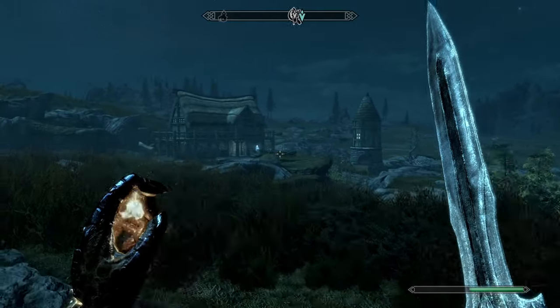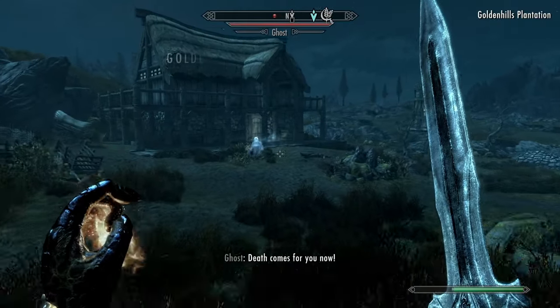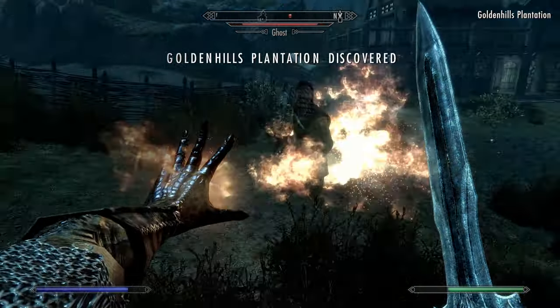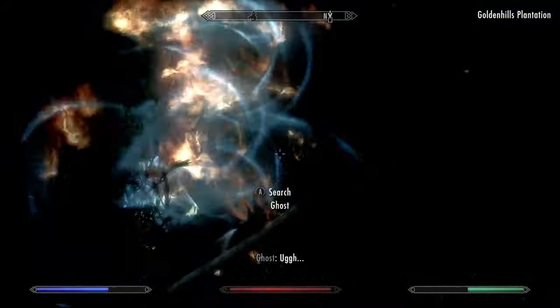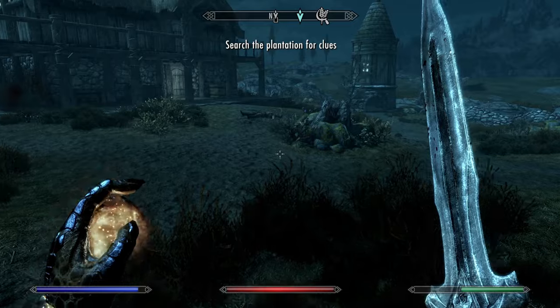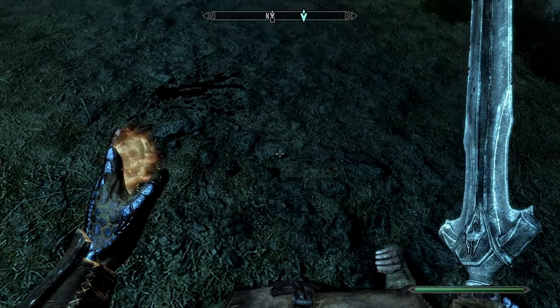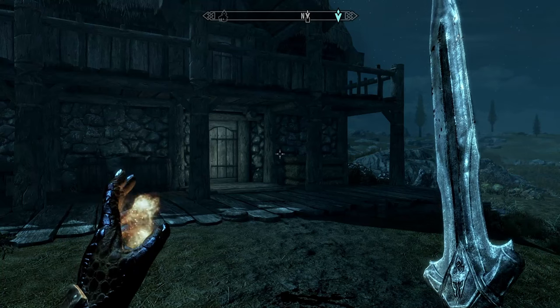This is Golden Hills Plantation. Right outside, as you can see, there is a ghost waiting for us. Slay the ghost, then investigate the body just outside. Beside the body, there is a note. Pick it up and read it, and then head on inside.